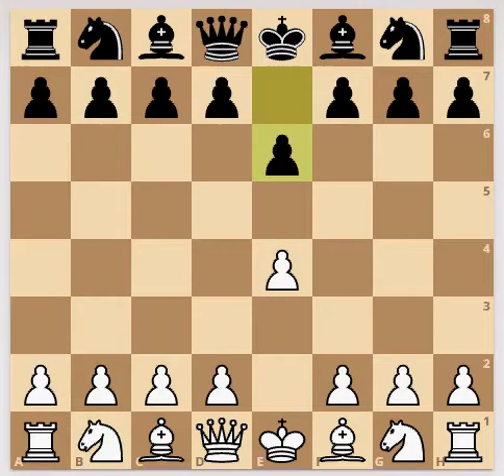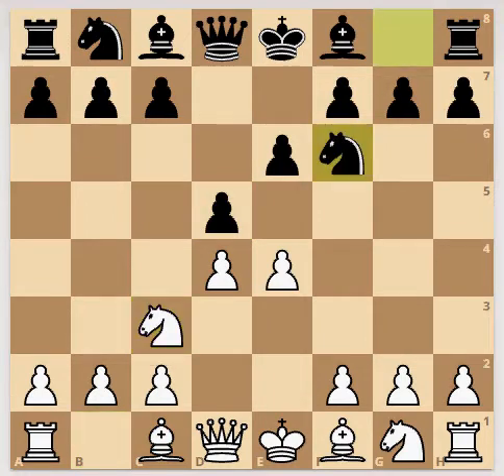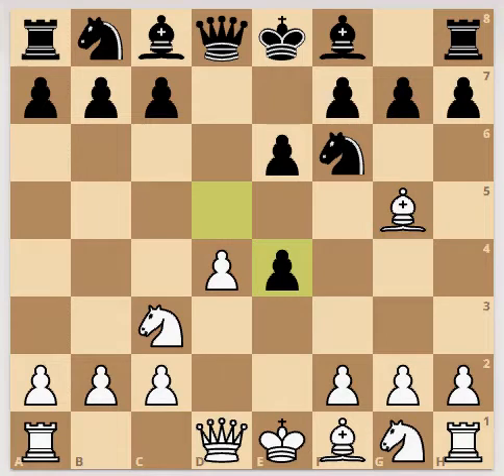Pawn to e6. Pawn to d4. Pawn to d5. Knight to c3. Knight to f6. Bishop to g5. D pawn capturing e4 pawn. Bishop capturing f6. G pawn capturing f6.